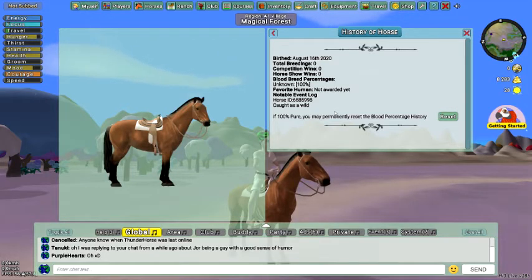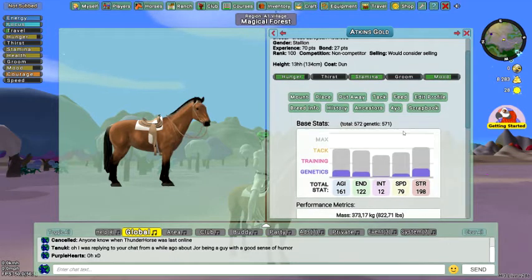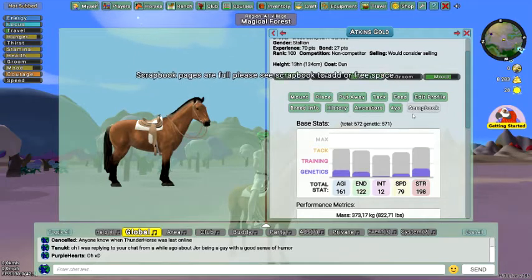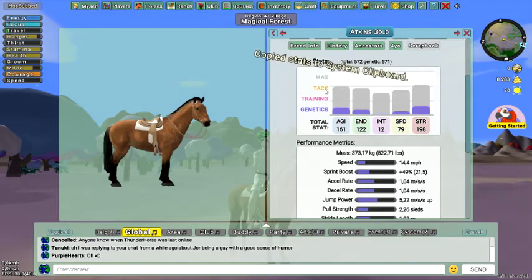He doesn't really have a favorite human yet, and he was caught as a wild horse. Looking at his scrapbook and genetics sections — it looks like the tech training area shows copied stats to system, though I'm not entirely sure what all of that does.